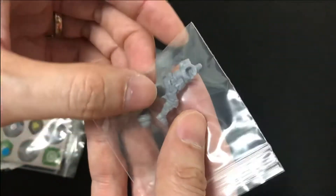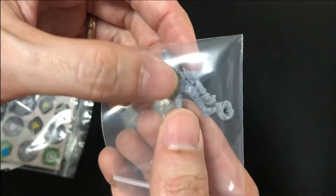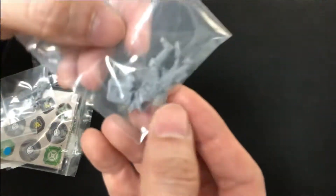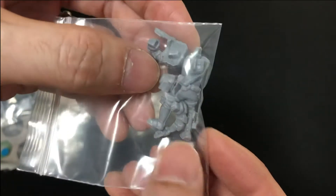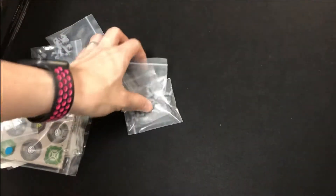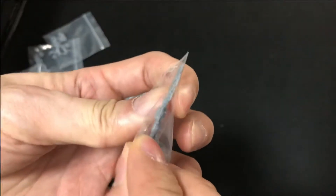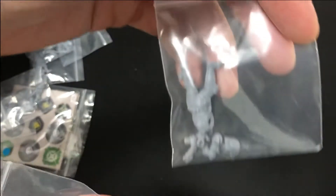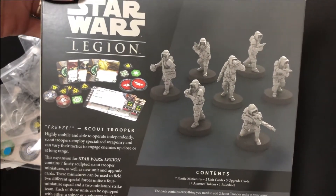They're resin plastic - not soft plastic, resin plastic - fairly rigid. Because this gun is so short it's not gonna warp, so fairly safe. I like this one - he holds a little binoculars goggle thing. The sniper I often worry about warping, but mine is actually fairly okay.